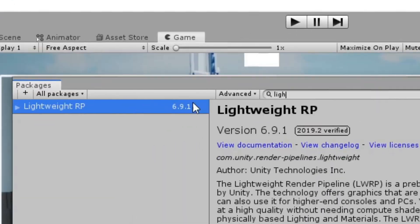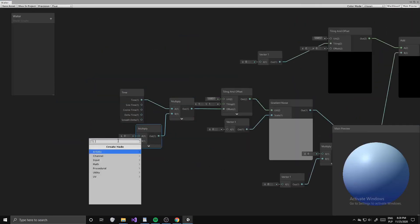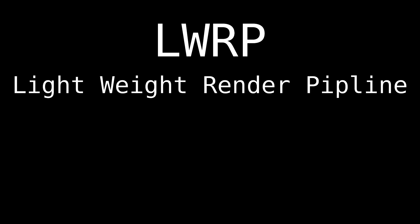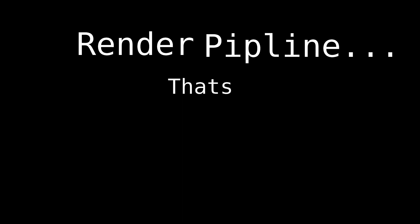It seems really easy. All I have to do is download LWRP, put some nodes together, and voila — it's done. If you don't know what LWRP means, it stands for Lightweight Render Pipeline, which basically means a render pipeline that's lightweight. You're welcome.